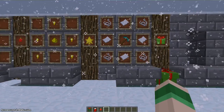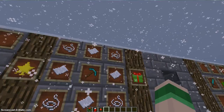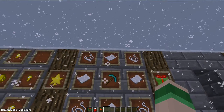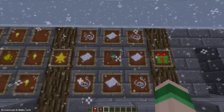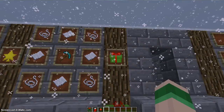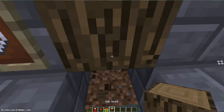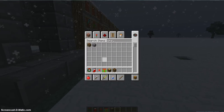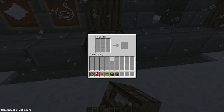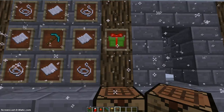To make a present, what you do is you put four string in the corners, and then four paper like that, and you can put anything you want in there. I just put a diamond pickaxe. A present comes out, and what you do is place the crafting table down, put your Christmas gift in the middle, and then you get the diamond pickaxe that was in it.